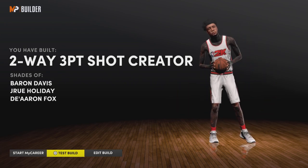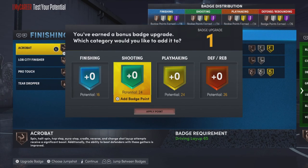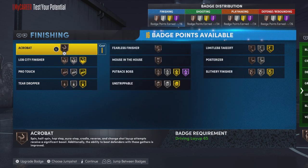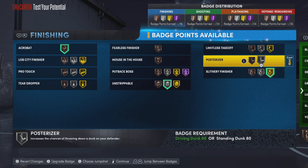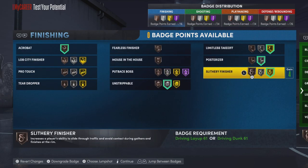If you want to see what badges to put on this, here you go. I'm going to test the build out and give y'all the badges to make him a demigod. If you're level 39 to 40, you get an extra badge in any category — I'd personally put it on shooting or playmaking. For finishing badges: put Acrobat, Unstrippable on silver, Slithery, Posterizer, and Limitless Takeoff.